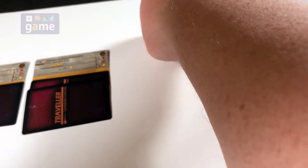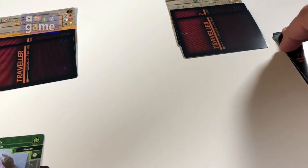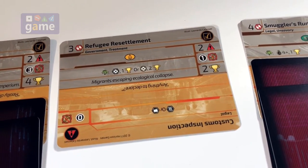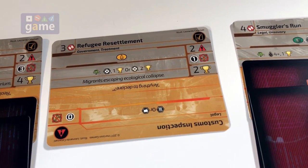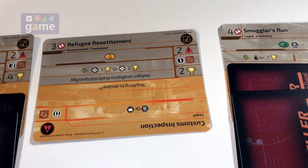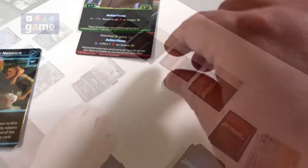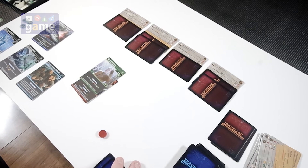Alright, bring our marker back. Put out a new contract — our new mission is Refugee Resettlement. It requires a cargo token. If we have expert medical, we're going to get two extra points, so I like that a lot. This will take two conflicts and those are two victory points — but it's going to be worth four for us hopefully. So then I immediately add a face-down conflict. Discard all our extra tokens, and that is the end of round three.